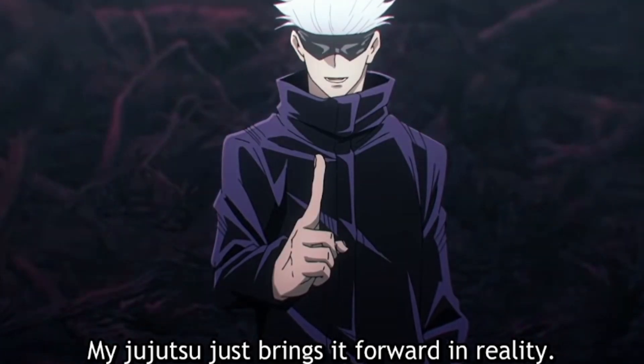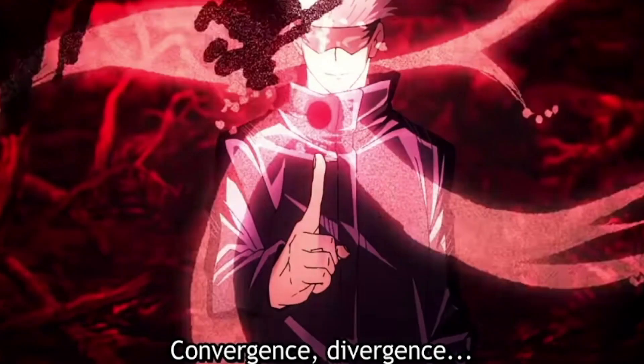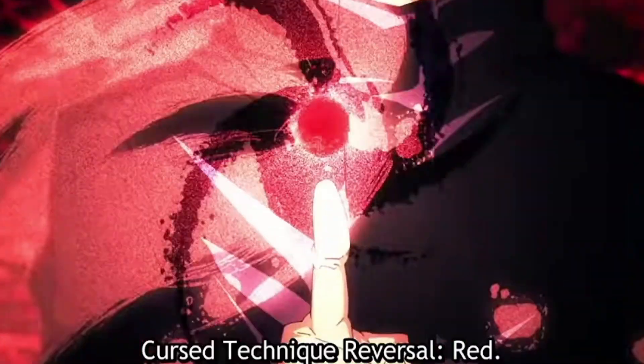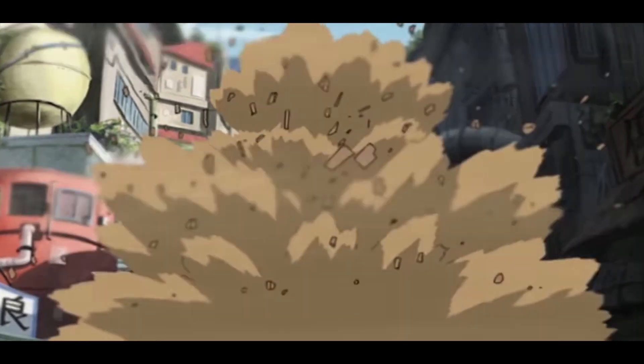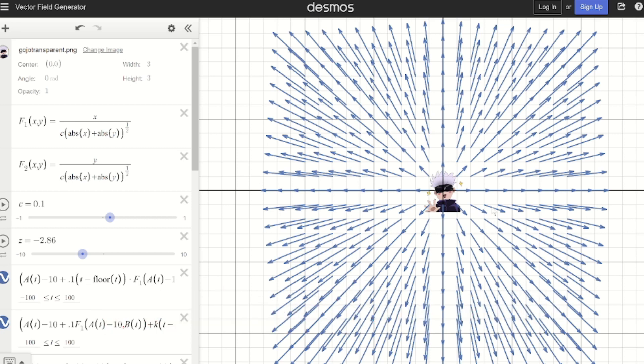On the other hand, Cursed Technique Reversal: Red, is activated when limitless is powered by reverse cursed energy. If blue produces a singularity that generates an attractive force, then red must produce the exact opposite — a singularity that generates a repulsive force. Red can be used to throw objects away from Gojo, similar to Almighty Push. Red is represented by a source, a point on a vector field where any point will be pushed away from and that no point can come to rest at.